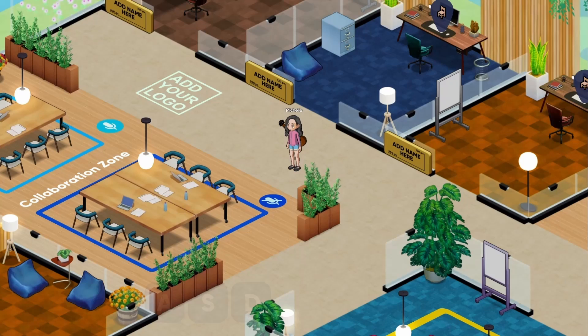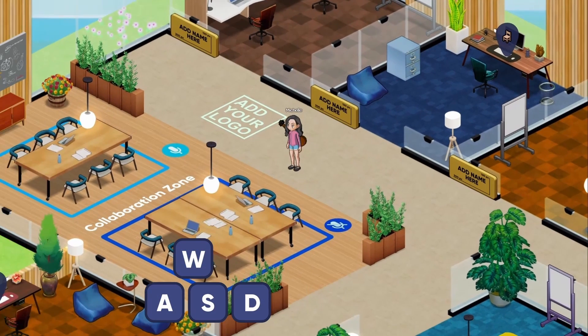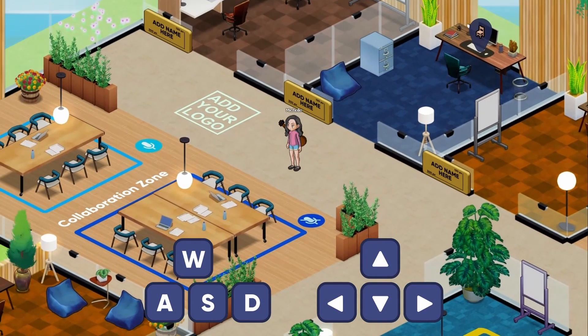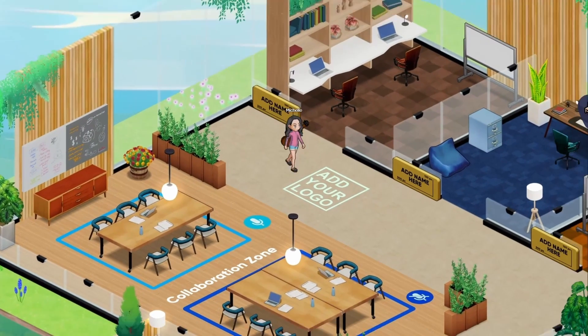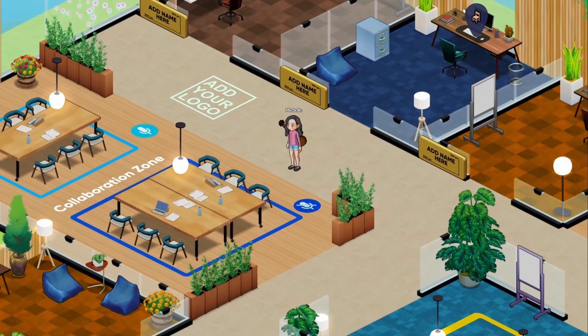To navigate around your virtual office you can either use WASD or the arrow keys on your keyboard, or alternatively you can right-click anywhere on the map with your computer mouse or your trackpad. It's flexible and intuitive.